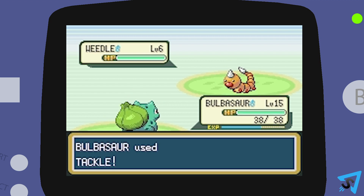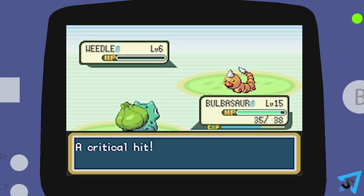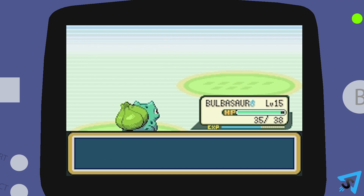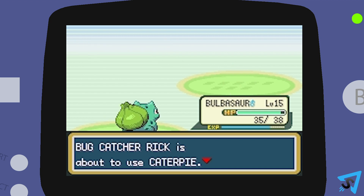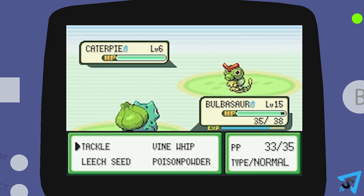To determine how much damage a Pokemon takes, the game looks at both Pokemon's levels, your Pokemon's Attack or Special Attack stat, the opponent's Defense or Special Defense stat, and the move's effective power. Then it applies any multipliers like Type Advantage.